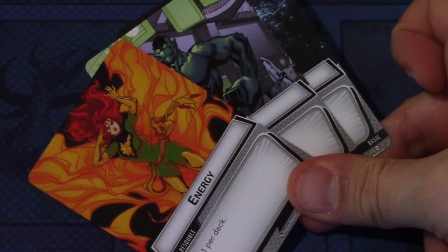And lastly in the pre-built deck, we have the basic resource cards — energy, genius, and strength. So that is the pre-built deck. Next let's look at the obligation and nemesis sets.